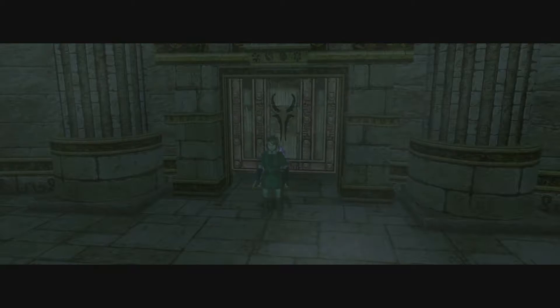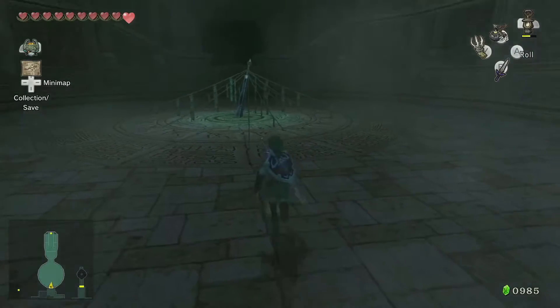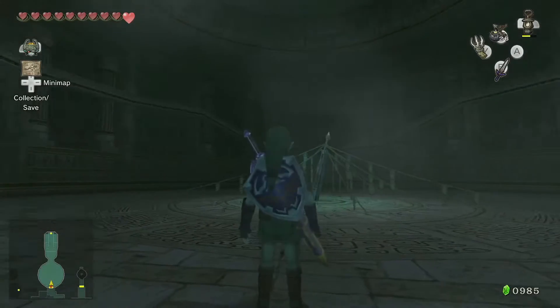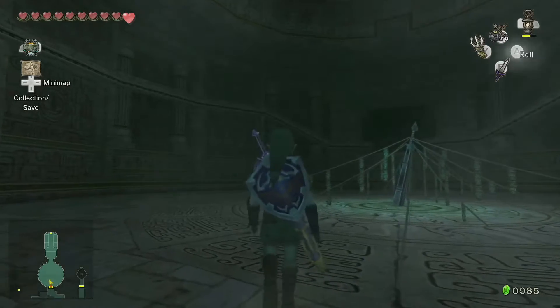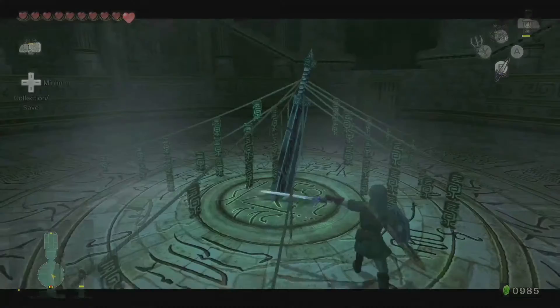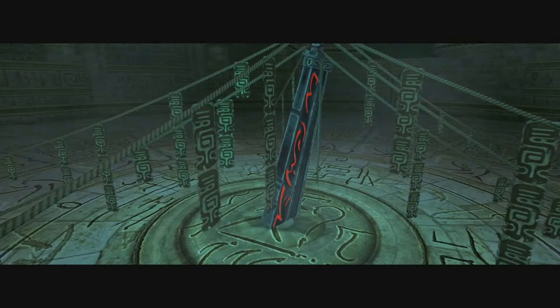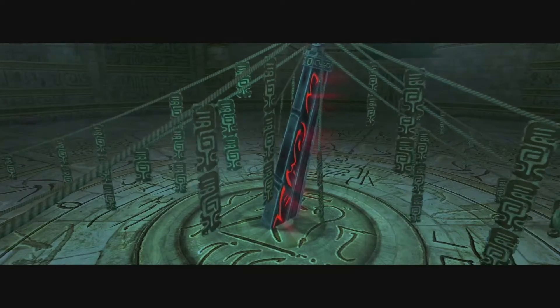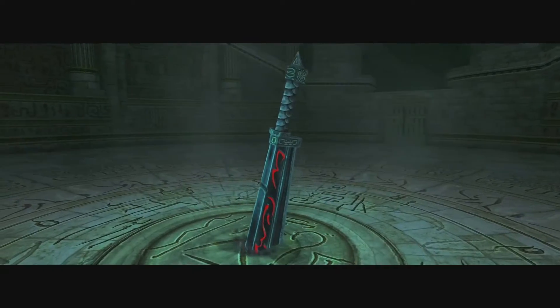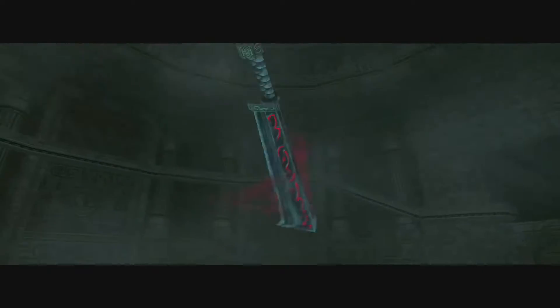Looks like we got a mid-boss here. This boss is interesting — some believe that this is Ganondorf's sword, to be fair, and it's being held down by talismans to make sure it won't go anywhere. We have to cut it. This is called Death's Sword.